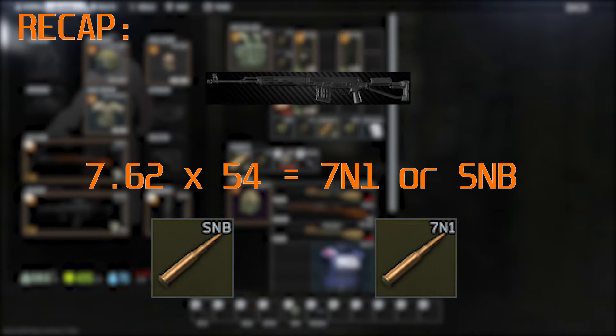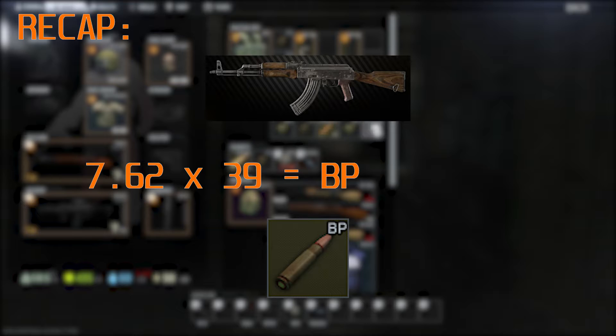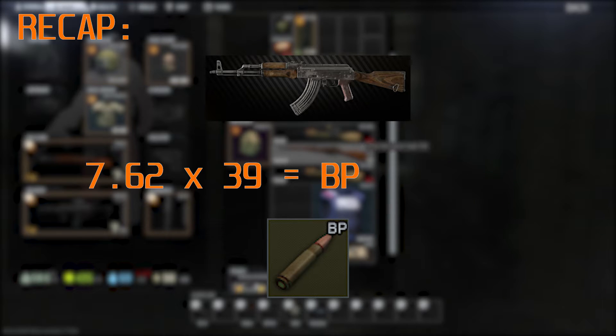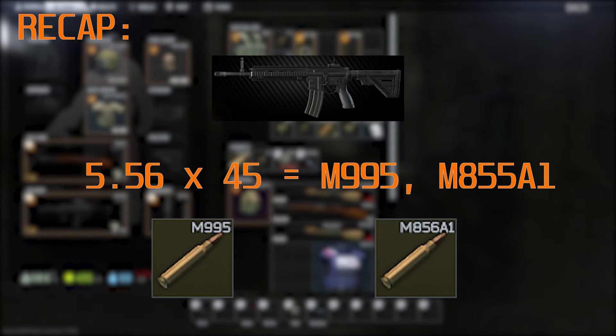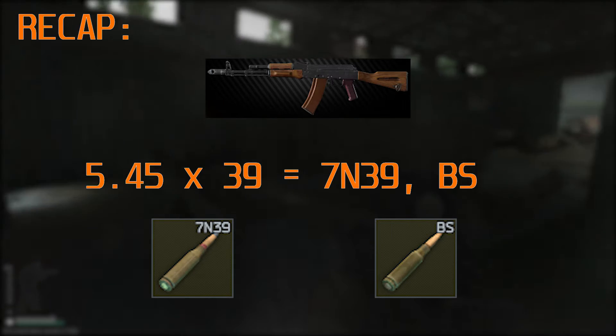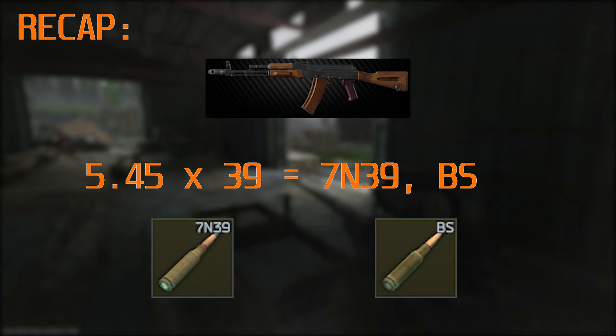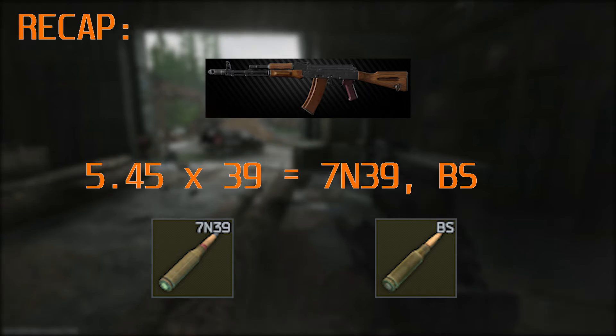Quick recap: for 7.62x54 go with 7N1 or SNB rounds. For 7.62x51 you'll want M61, M80 or M62. For 7.62x39 just use BP rounds — that's the only one worth using currently. For 5.56 you'll want M995, or if that's unavailable or too expensive, M855A1 as a backup. For 5.45x39 you'll want 7N39 or BS rounds — whichever is cheaper, as they both perform reasonably similarly.